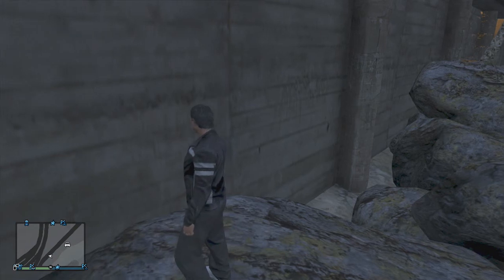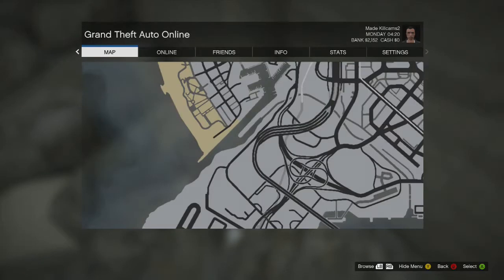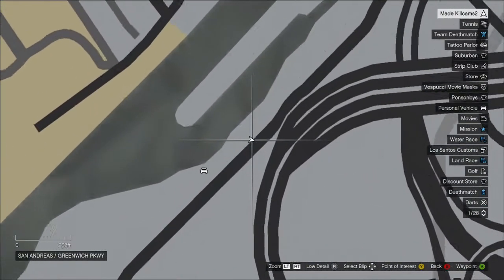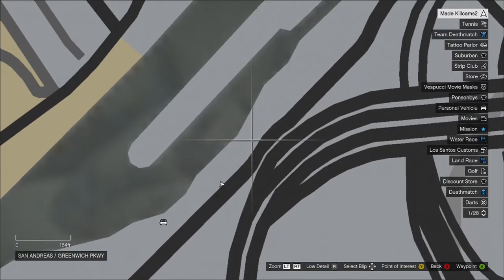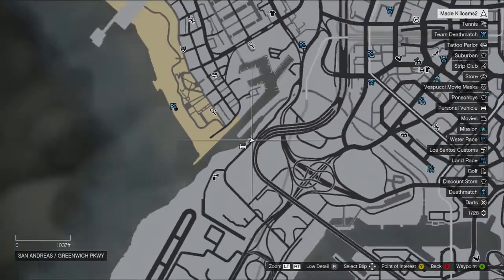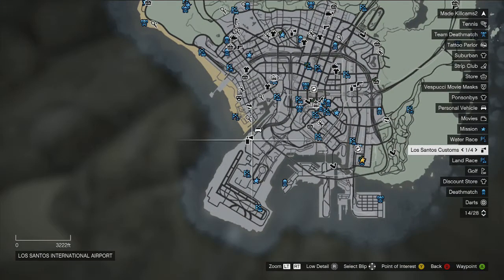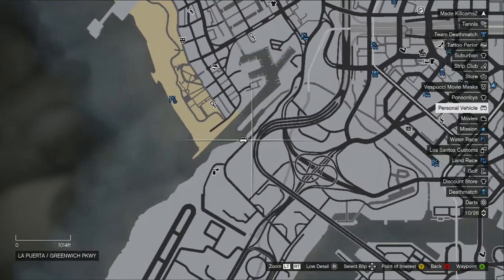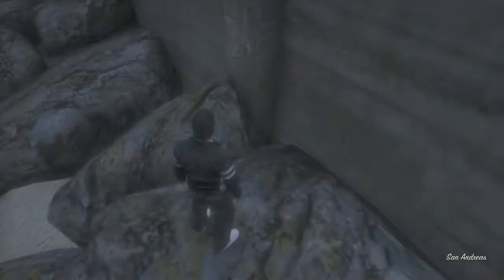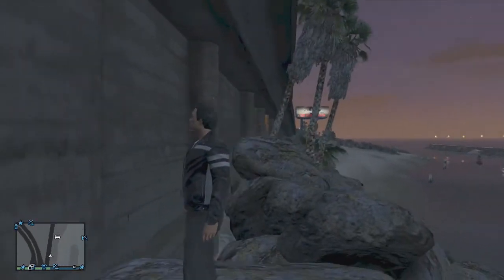What's going on guys, I'm back showing you how to glitch underneath this bridge. I'll zoom in — it's right next to this little slide right here. I'll zoom out — it's right next to this line. Yeah, Los Santos Customs down by the airport, right there.